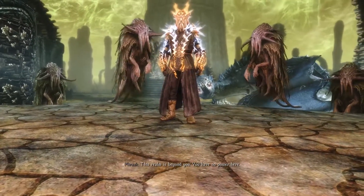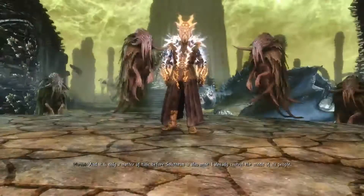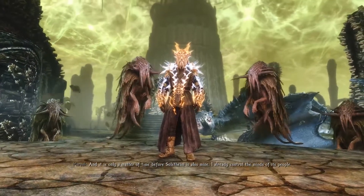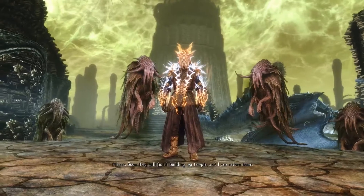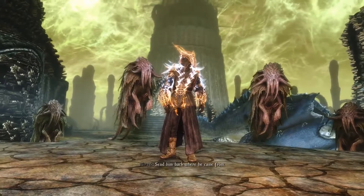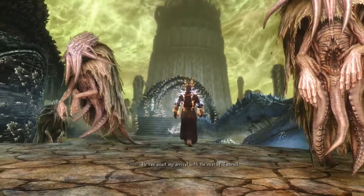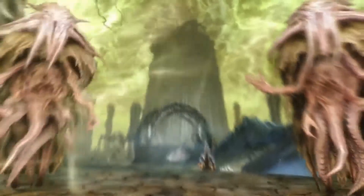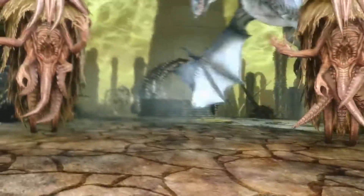This realm is beyond. You have no power here. I already control the minds of his people. Soon they will finish building my temple, and I can return home. I like your voice — kind of cool. Send him back where he came from. He can await my arrival with the rest of Tamriel. The Cthulhu tentacle monsters. He gets on his dragon and rides away.